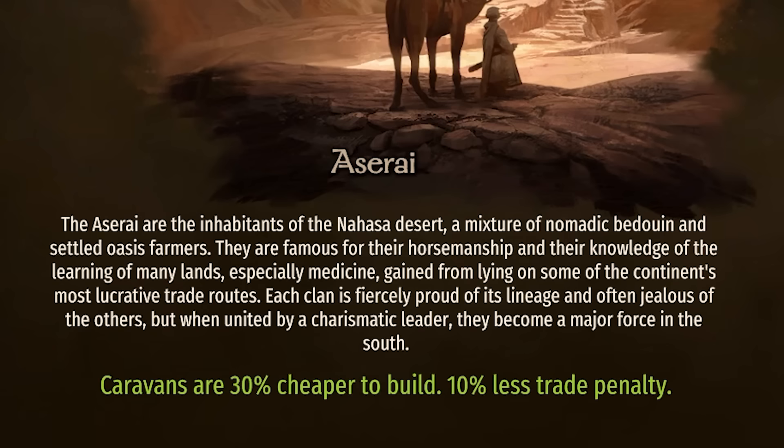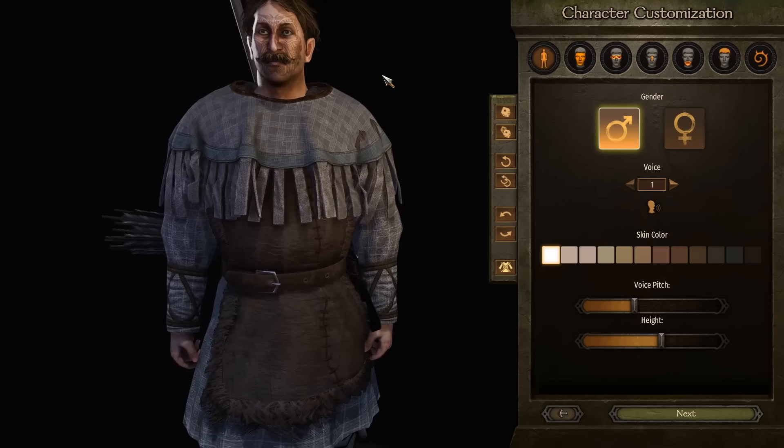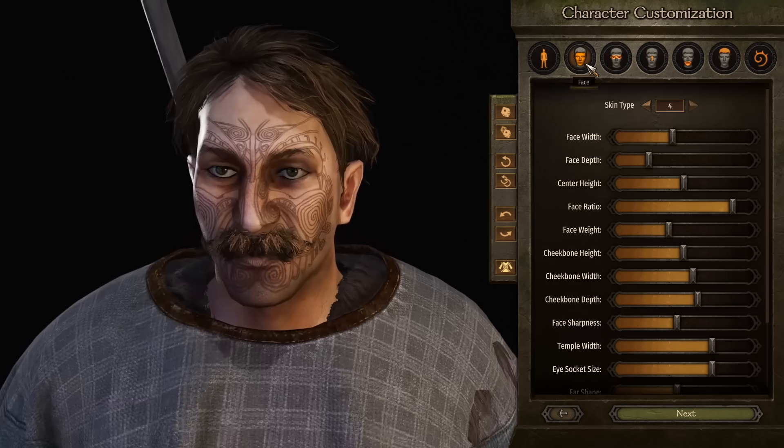We're going to be playing as the Aserai. The reason why: caravans are 30% cheaper to build, and there's a 10% less trade penalty. These are the trade boys, and trust me, the trade boys know how to make money. So it's time to make our character today, ladies and gentlemen — a lovely, powerful character.